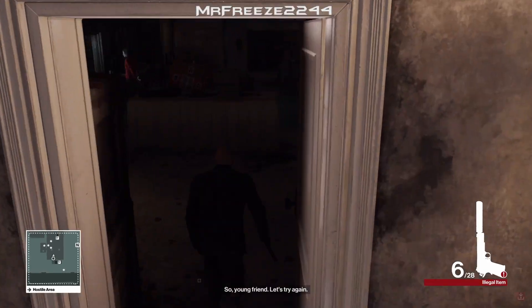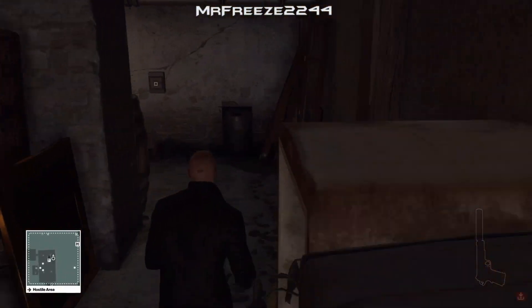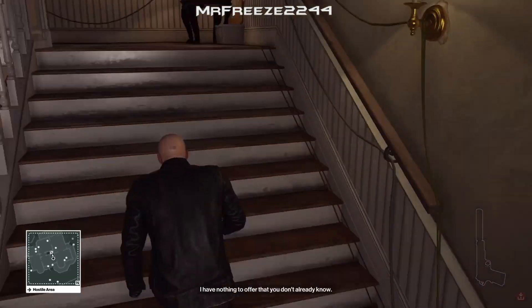Once we've done that, we're going to head our way through the basement and up the stairs at the other end, making sure we put away our gun. Once you've done that, you want to crouch as you enter this area here and all the way up the stairs.